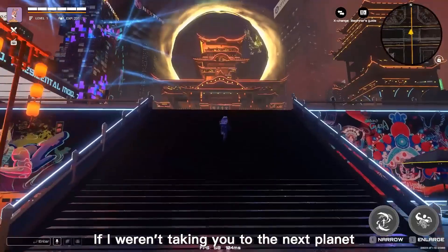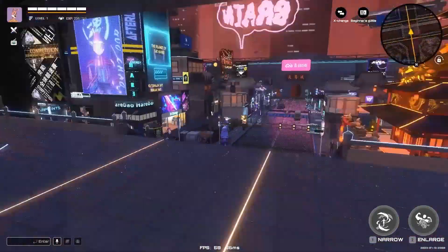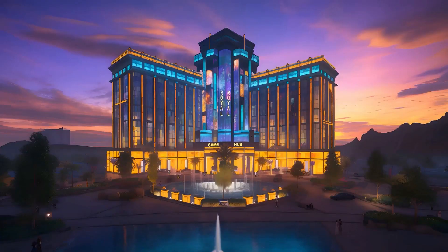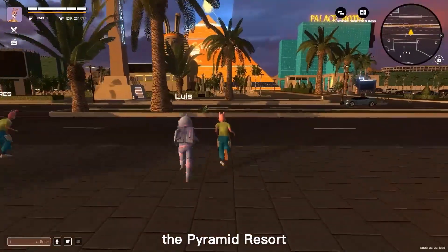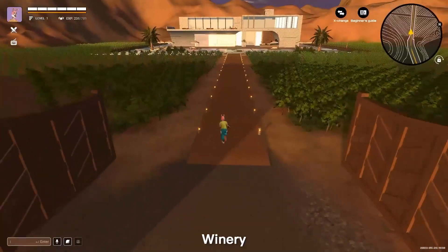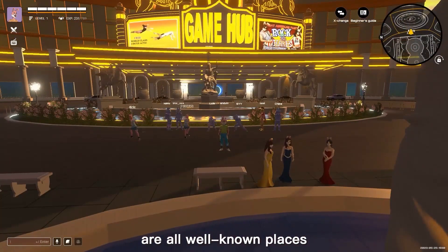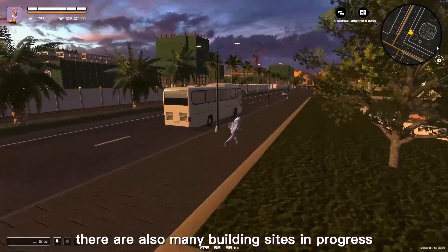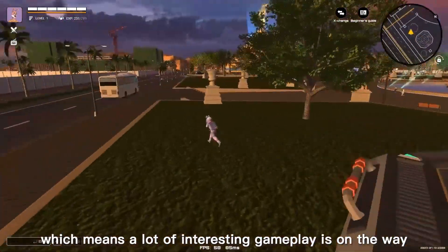If I weren't taking you to the next planet, I could spend all day shopping here. Our last stop is the Planet Dynoasis, known as the Leisurely Wizard of the Hairverse. The Pyramid Resort, Palace Hotel, Winery, and Royal Game Club are all well-known places where we can meet new friends and have fun. There are also many building sites in progress, which means a lot of interesting gameplay is on the way.